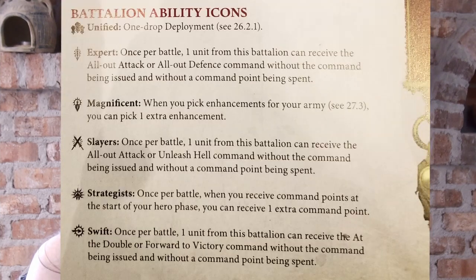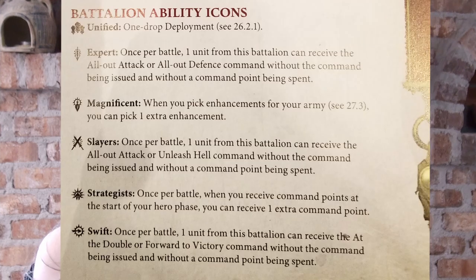Battalions with the slayer icon allow you, once per battle, to use either the all-out attack command ability — which grants plus one to hit rolls — or the Unleash Hell command ability, without spending a command point or requiring a hero to issue a command within range. Battalions with the strategist icon allow an extra command point at the start of your hero phase, but only once per battle. And lastly, battalions with the swift icon allow you to use either the at-the-double command ability — making your run a flat 6 instead of d6 — or the forward-to-victory command ability, which allows you to reroll a charge roll, once per battle, at no cost.